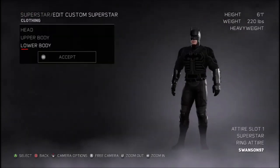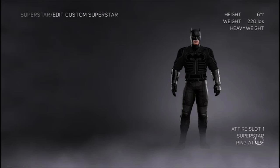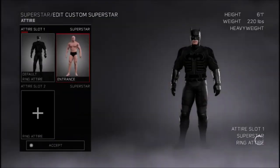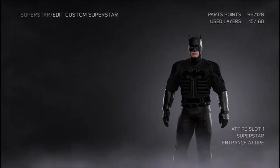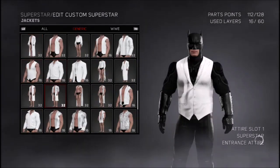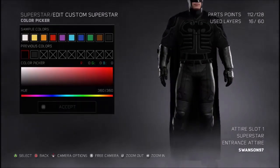That is Batman done — as good as it's gonna get. The one thing you might be wondering is where's his cape, and that's what I'm going to show you right now. The bad thing about the cape is it's only an entrance attire. Go ahead and select it — go to jackets and find his ginormous cape. Put that on him — obviously black. Ladies and gentlemen, that is Batman.